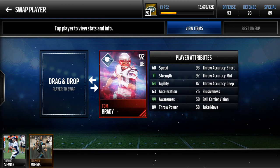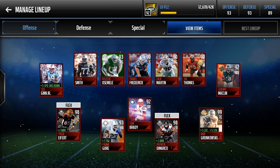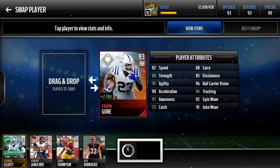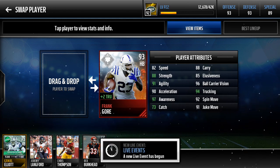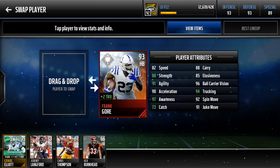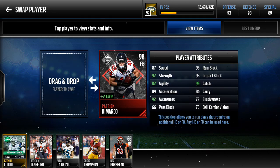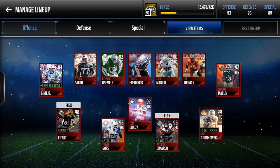Gronkowski has 99 catch. He gives the team plus 5 catch and plus 5 strength. On to my quarterback — that Tom Brady timeline. Running back is Frank Gore, MVP. I am looking for the 93 legend Ahmad Green, but he's about 200K and I have 175K right now, so I'm going to wait. Here's my fullback, Patrick DeMarco — still got him. My offensive line: Tyron Smith, Kalichi Ossimeli, Travis Frederick, Zach Martin, and Joe Thomas.